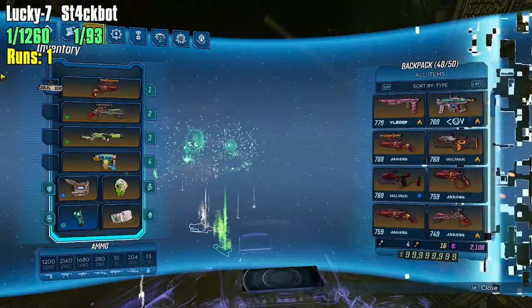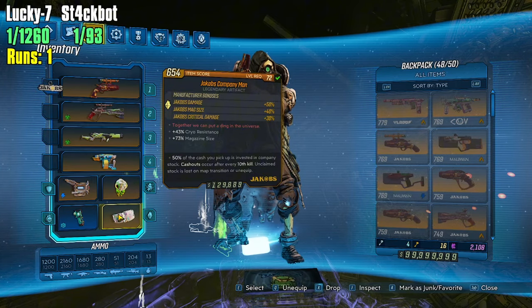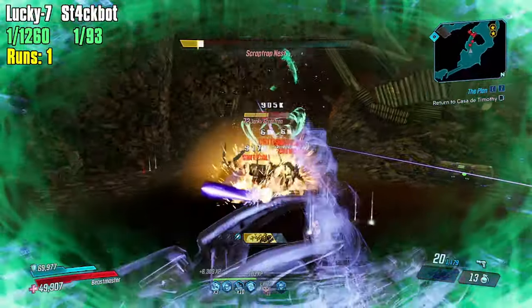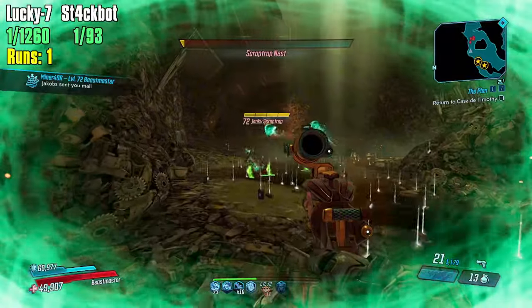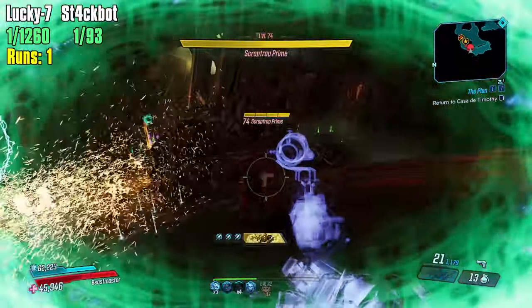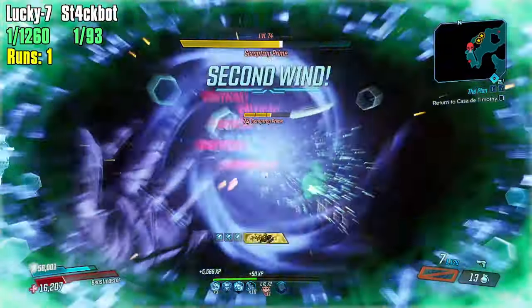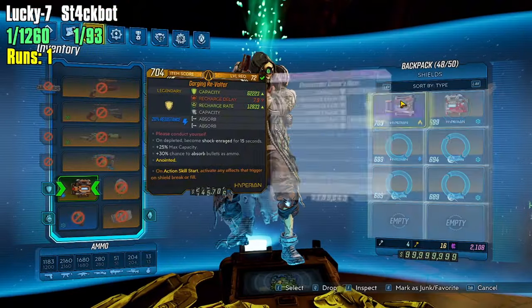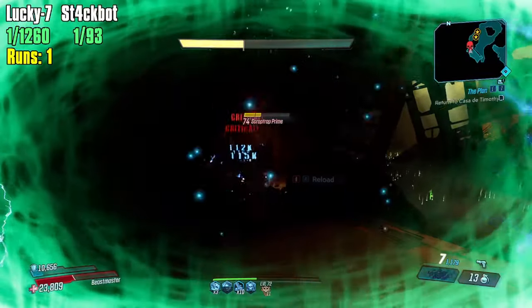If you're wondering how I have such a large magazine, it's because we're rocking the Jacobs Company Man. It gives me mag size plus 40% — and this is not even the best roll you can get. The Jacobs Company Man makes this a lot easier. I would love to be able to rock the fully automatic version of this gun, but unfortunately it's just not in the cards.